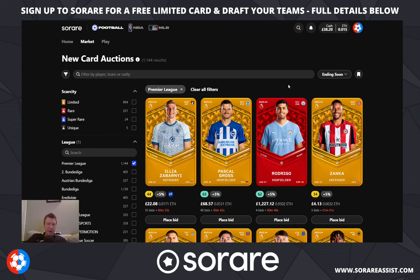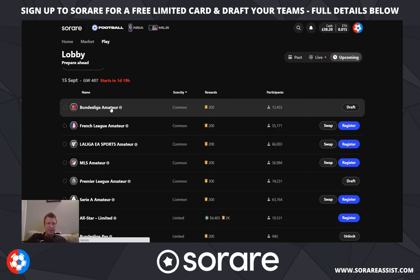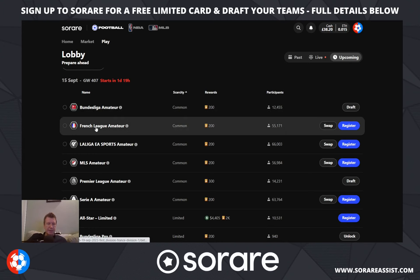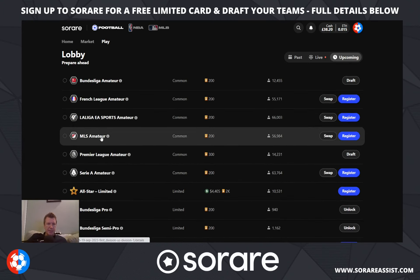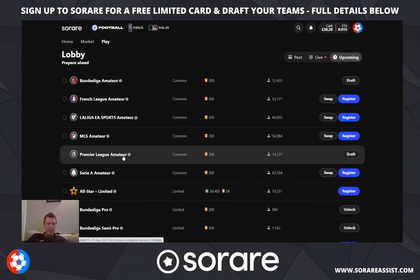Let's get on with drafting our team in the Premier League for Sorare Fantasy Football. All you need to do is go over to the Play button, then Upcoming, and as you can see there are a number of leagues available — the German Bundesliga, the French League 1, the Spanish La Liga, the American MLS, and the Italian Serie A. But we're just going to be concentrating on the Premier League tournament today.